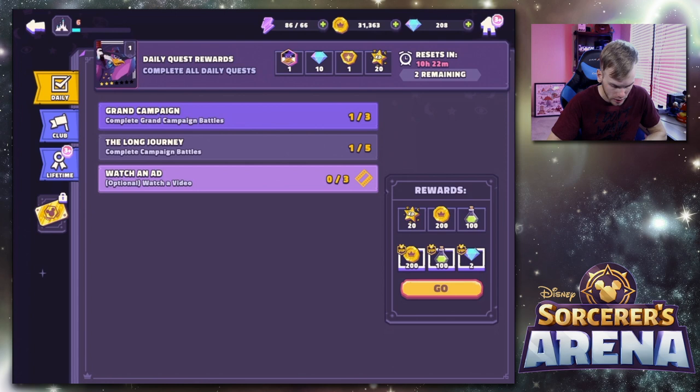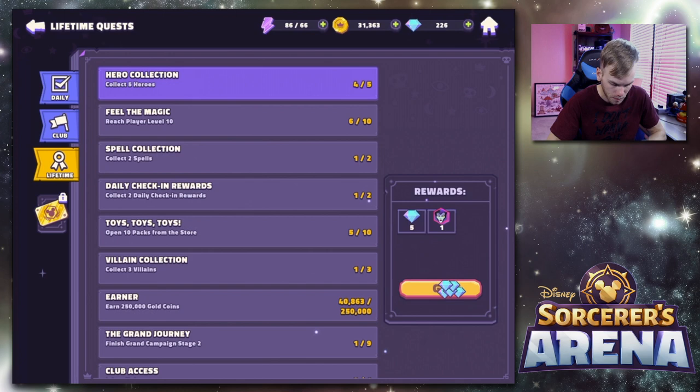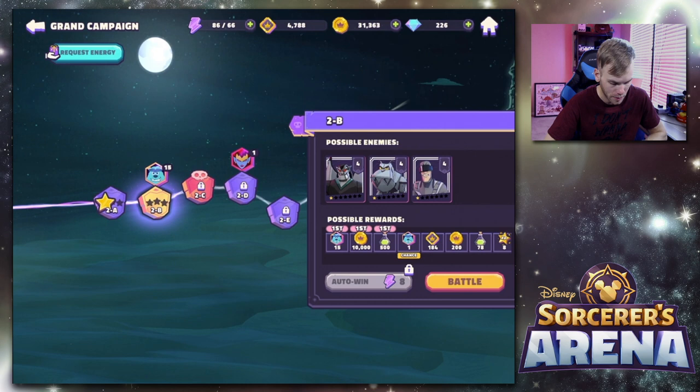Back to home. We're getting a lot of gems. If you complete them all, you'll get some Maleficent tokens. I have four and you need 145 to summon her, and they're only available through the quest. Might be a while before we get Maleficent.